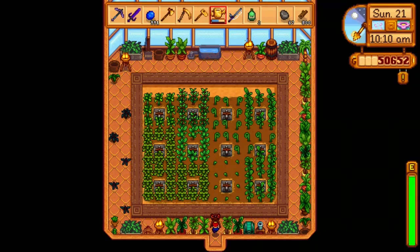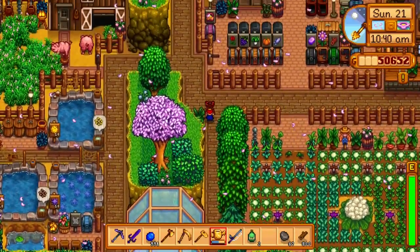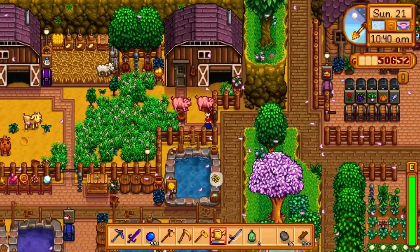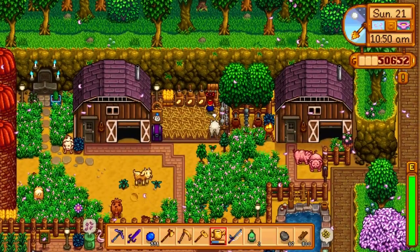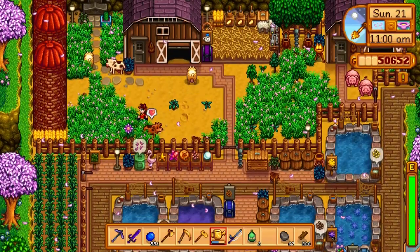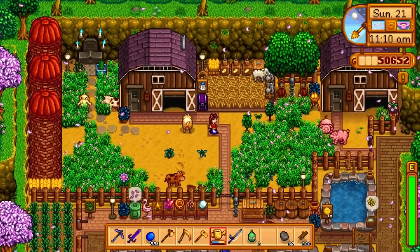I'm growing some trees on the left side of the greenhouse but I haven't finished getting that ready yet. If we head back up past the trees with the tappers and go towards the northwest corner, this is where I have my barns. I have my pigs in this first barn — they're doing some hard work getting truffles for me. I have a mini shipping bin up here and some oil makers and some cheese presses, and then I have my goats, cows, and sheep in this other barn next to the Grandpa Statue with all four candles lit.